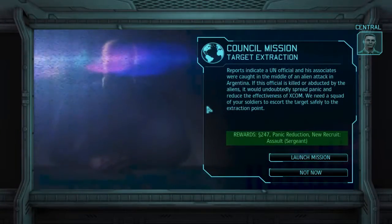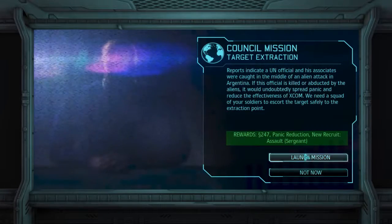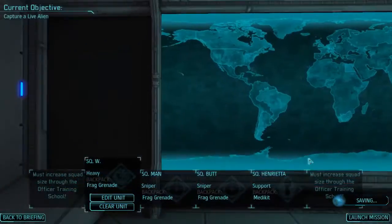Council mission — Target Extraction. Reports indicate a UN official and his associates were caught in the middle of an alien attack in Argentina. If this official is killed or abducted it would spread panic and reduce XCOM's effectiveness. We need a squad to escort the target safely to the extraction point. Rewards will be 247 credits, panic reduction, and a new recruit — an Assault Sergeant. That'd be huge; we could definitely use a sergeant and we've lost our only assault.